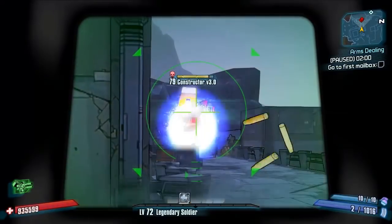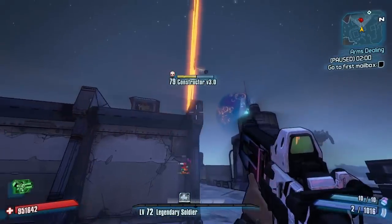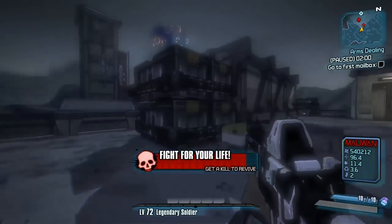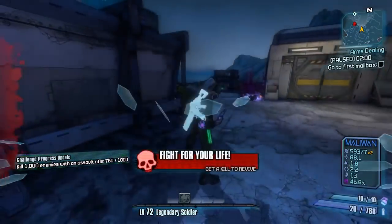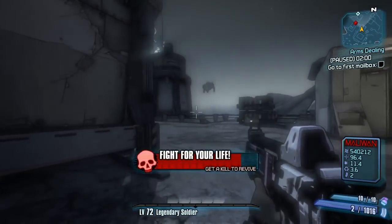You can use the GibCodes provided to have it set as Maliwan and non-elemental as well. He's provided two GibCodes — one for level 72 and one for Overpower 8. You can go ahead and paste them in. As I've said in many videos before, it's always best to paste in the GibCodes because they're the ones the modders have tested on and recommend.